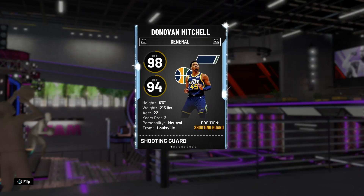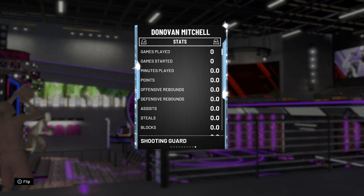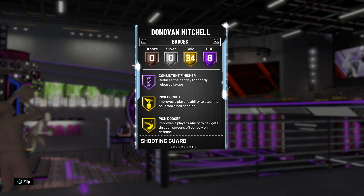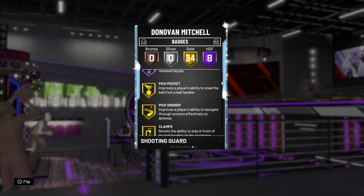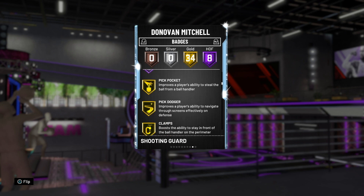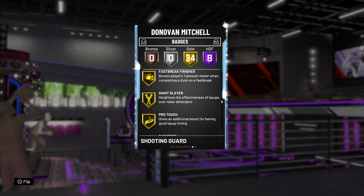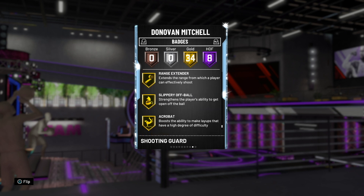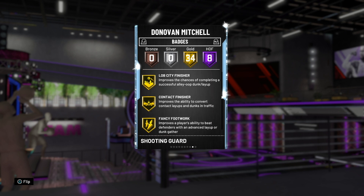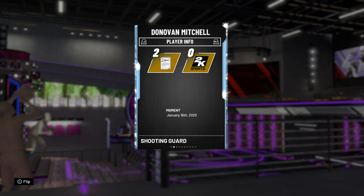Donovan Mitchell has 8 Hall of Fame badges, including Quick First Step, which is a really big one, because the last Donovan Mitchell diamond literally didn't have Quick First Step at all. That card was absolutely terrible — no Clamps, no Quick First Step, no Range Extender. But his animations were great. This card has Clamps, Quick First Step, Range Extender, and Quick Draw. I don't see him being an absolutely unbelievable card because he doesn't have Handles for Days or Tight Handles, but he's going to be a really good defender and offensive player.